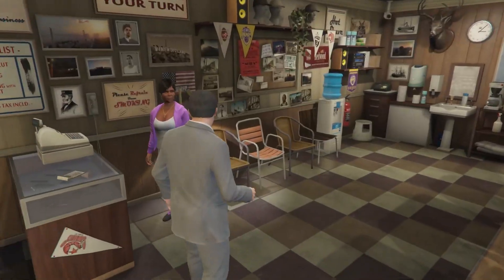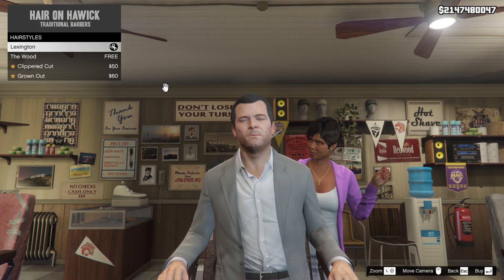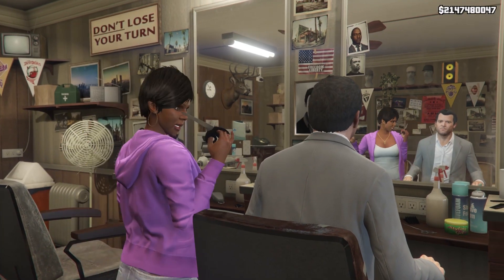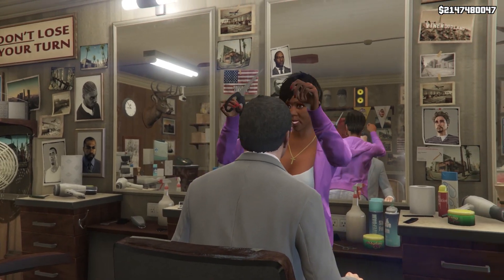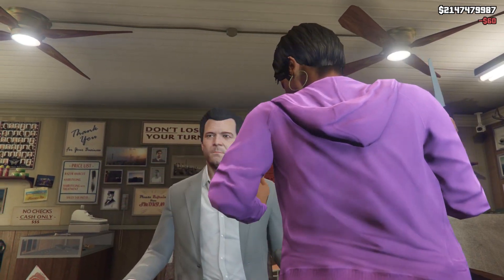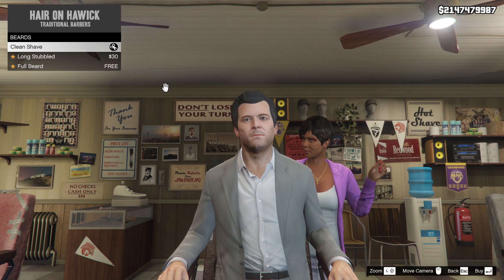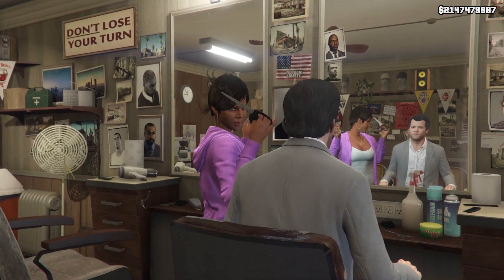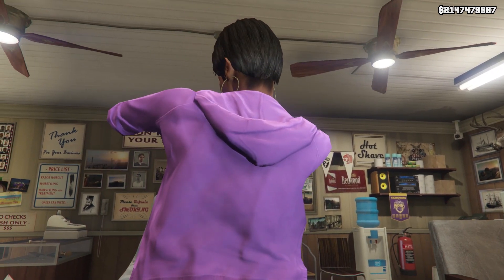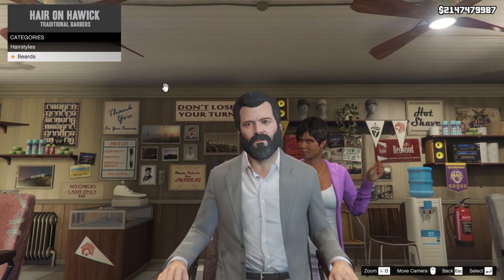Okay, I think I'll just put a beard. Not bald — I'll go with the grown-out style and also a nice big beard so that people won't actually identify this as Michael. Okay, he looks sick now. After that we'll be meeting up with Franklin at the suit shop, and then we're straight to the airport to fly to Liberty City — we're taking our private jet for that.